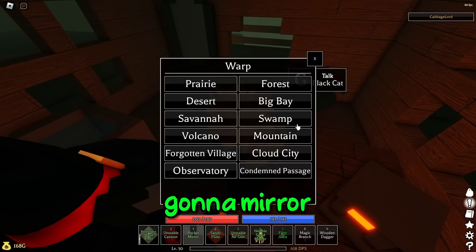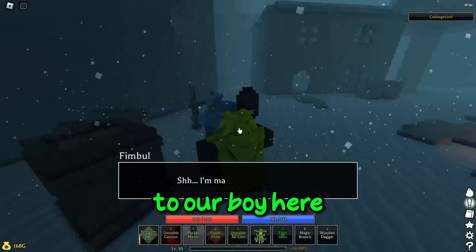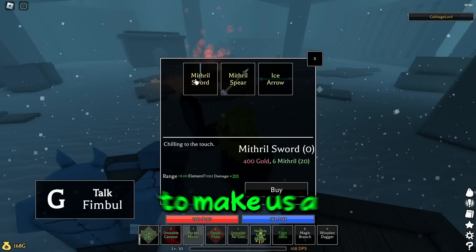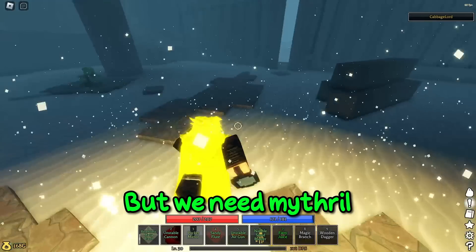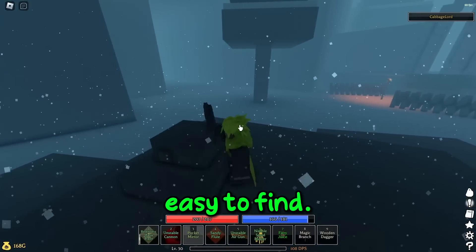We're just going to go to the mountain. If you don't know how to get there, there's probably a video or something. We're going to talk to the blacksmith — he's going to offer to make us a mithril sword, but we need mithril. If you don't have mithril, you can just go mine it around the snail area. It's pretty much everywhere and pretty easy to find.